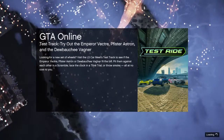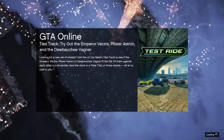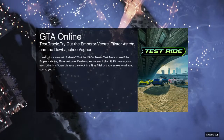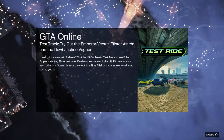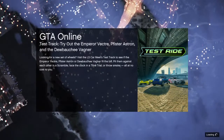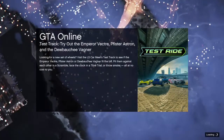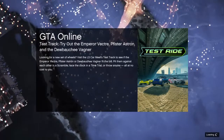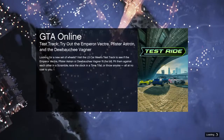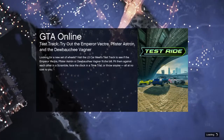If you haven't already, please like the video. You cannot switch teams in the job. The host gets the orange joggers and the player who was invited gets the purple ones. So if you really want the purple ones, have your friend bookmark the job and host it — just send them over to this video.